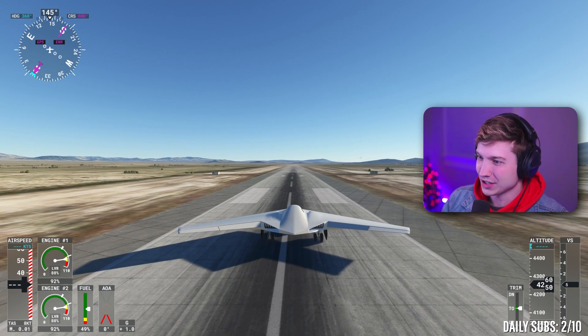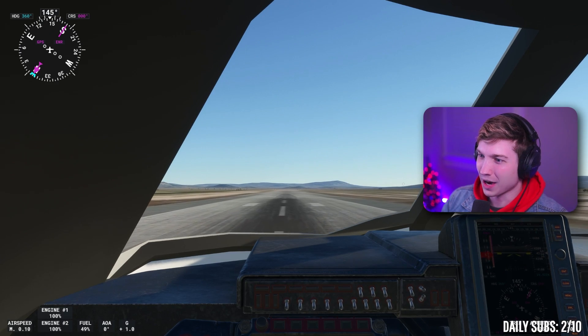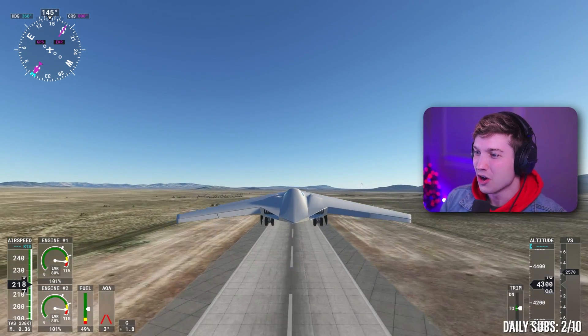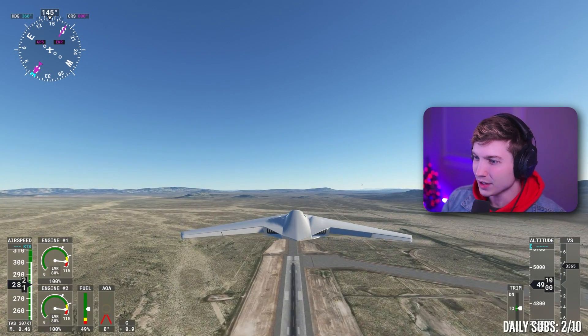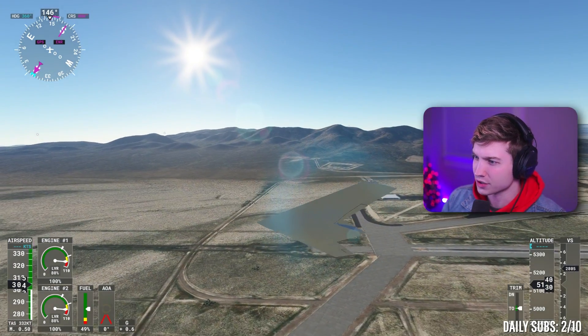Let's just see how this thing goes. At least the interior is modeled though — that's better than nothing. I don't know what they were thinking. This thing's way too fast too. We got to 200 knots in a split second there for the takeoff. We're officially in the air. No flaps, of course, because we're just a flying wing here.